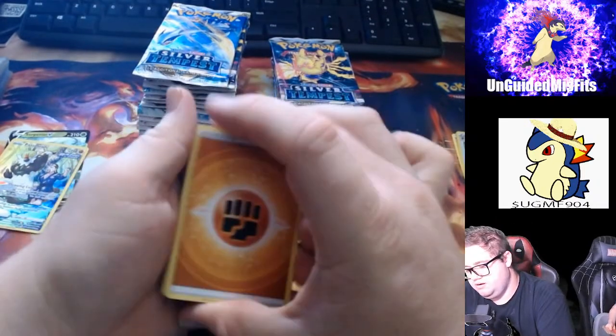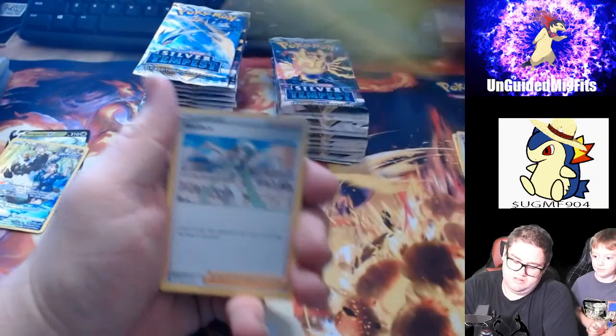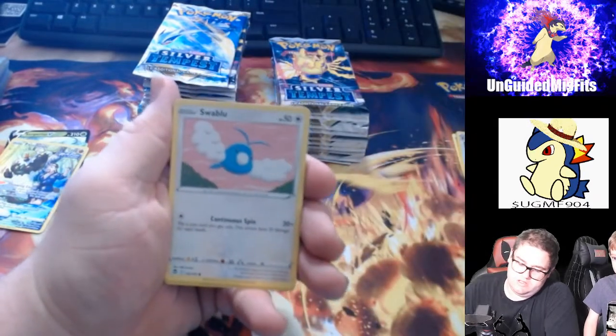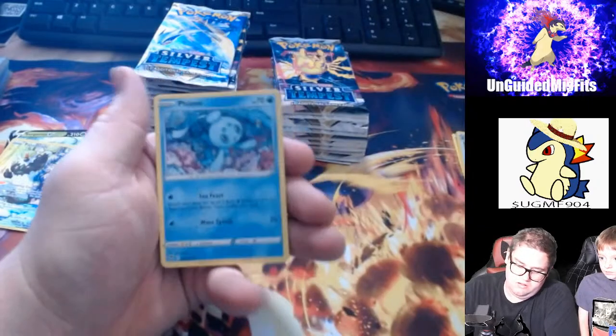You're saying Ponyta right now. Alright, we got a Fighting Energy, Arcanine. I think this was another one — Wallace and Ditto, Marnie, Misdreavus, Swablu, Swirlix, Slurpuff, Reverse Holo, and a Farigiraf.